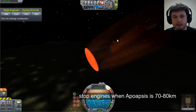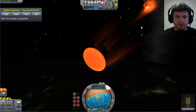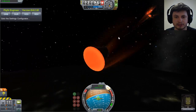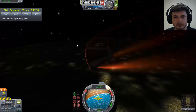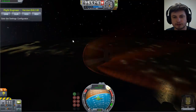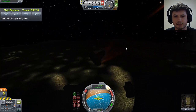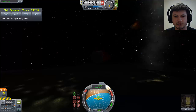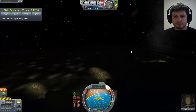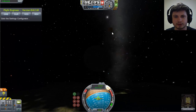After that you can freely increase your speed. As soon as your apoapsis reaches about 70 to 80 kilometers, stop your engines. Then, at around 70 kilometers, blast your engine sideways until you reach the orbit you want. That's really how you optimally reach a circular orbit around Kerbin using as little fuel as possible.